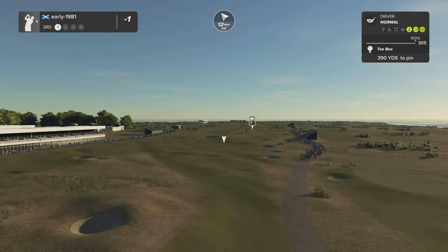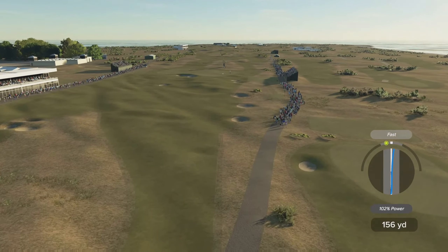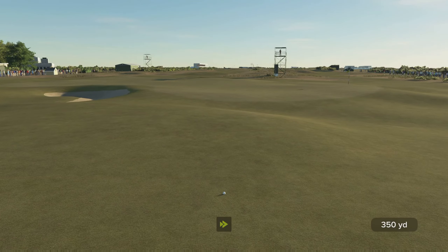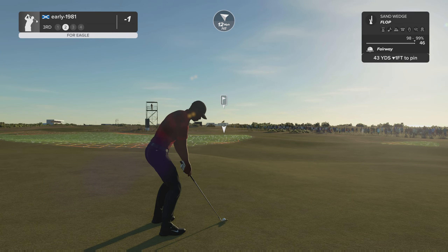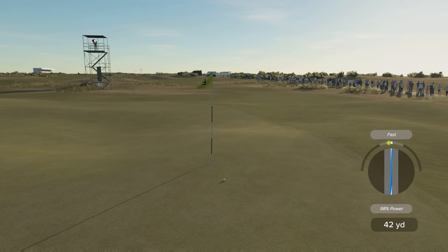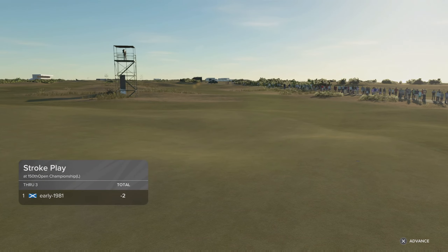We move on to hole number three — this could well be drivable, we may reach the front edge of the green with Tiger. Applied a tiny bit of fade, but just not going to have the legs — needed another three or four yards carry in the air. Going to leave me a difficult flop shot. Certainly want to be short of the pin — anything long, that ball will disappear down the slope to the left. Good execution and hopefully it runs out and checks up — fantastic approach shot, played that really well. That's going to ensure my second birdie of the round.